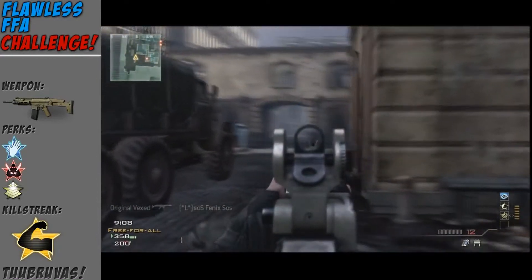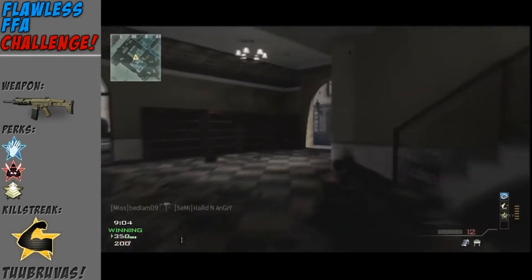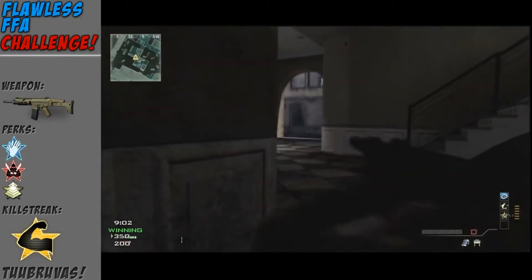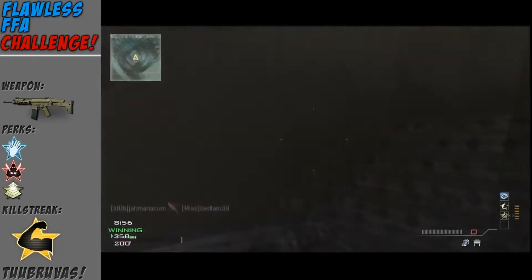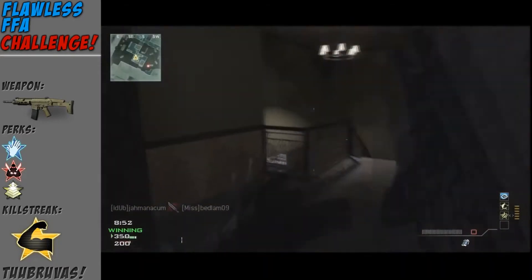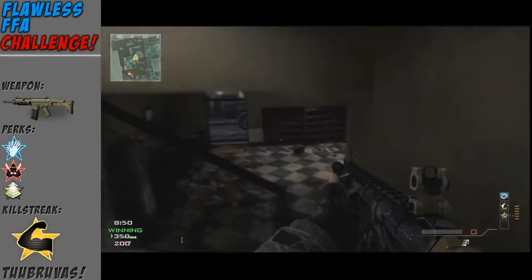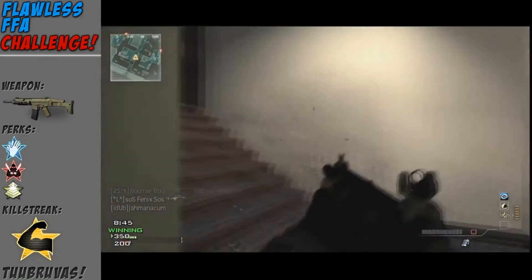The flawless free-for-all challenge will be really hard for me. If you look to the side, you can see I'm using the ACR. My perks are Sleight of Hand Pro, Assassin Pro, and Sitrep Pro — Sitrep Pro is for the sound whoring. Sitrep Pro is pretty much better than Dead Silence; it's so overpowered. You can hear your enemies louder and it helps out so much.